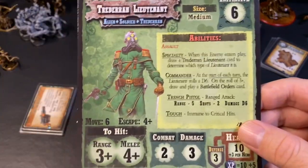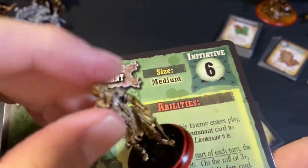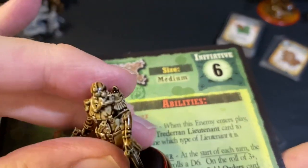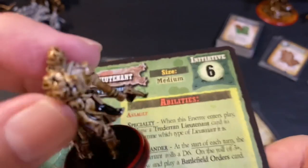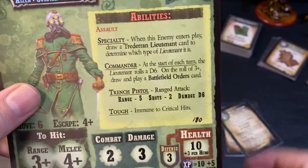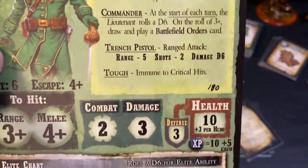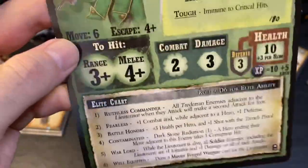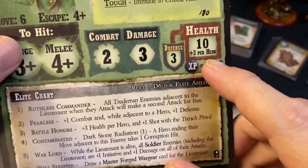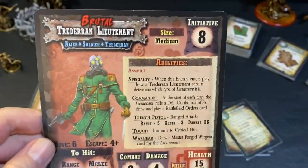The lieutenant card and mini show him using his saber — pretty cool. I like these guys and especially their helmets — I think the helmets are the coolest part of the model. They have a specialty, you draw the lieutenant card, they may have battlefield orders, they're armed with trench pistols, they have a range attack hitting on a three-up, four-up on melee, health scaling with number of heroes, an elite chart, and a brutal side.